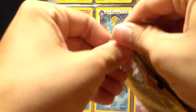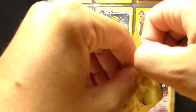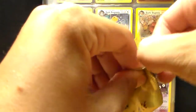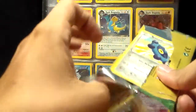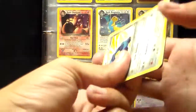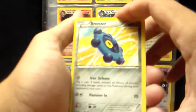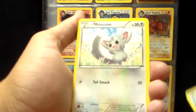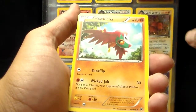Opening up my last pack here. These packs are kind of hard to open. Got a Bronzor, Mancino, and a Hawlucha.